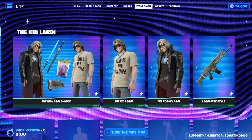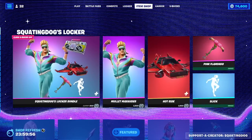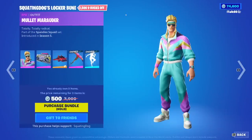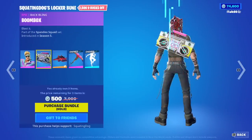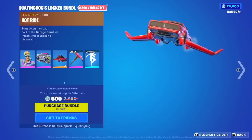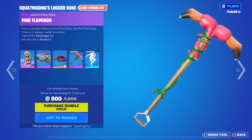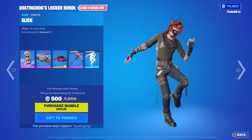Squatting Dog's Locker Bundle is making a return to the item shop. Wow. 500? Because I own the pickaxe and the emote. What a steal. This feels like criminal. 500 for me because the skin and the glider — that's 3,000 V-bucks. Wow, that's a steal for me personally, but I will take that.